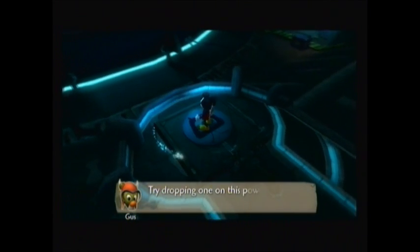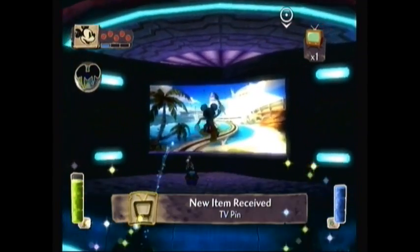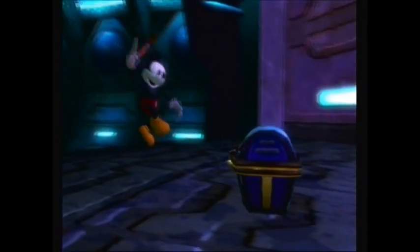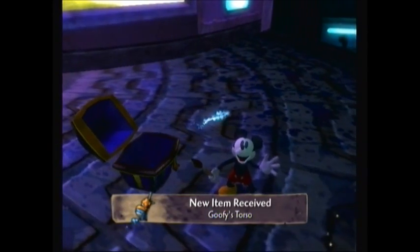It's going to be obvious where you can do it because there will be a big plate — like the one Mickey's standing on — with a picture of a TV on it, so it's quite obvious what you're supposed to do here. But firstly, come over here, open the chest, and get an animatronic part — Goofy's torso.